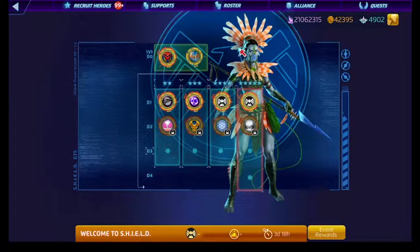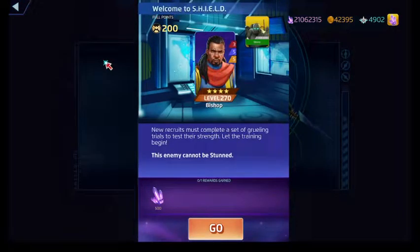It looks like we're going to be going face off against Bishop here. At least it's the watered-down version of Bishop and not the Bishop that ruined everybody's day back in the day. His red ability is Overclocked and it costs six. It'll create a fortified black countdown tile on the board where Bishop absorbs the amount of damage given to him, and after the countdown tile explodes, it'll do like 100% of the damage that he absorbed.